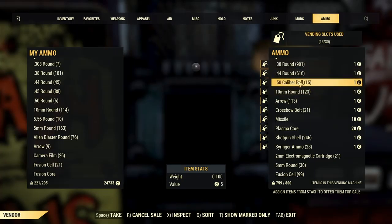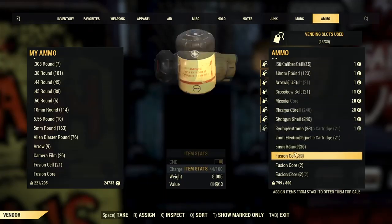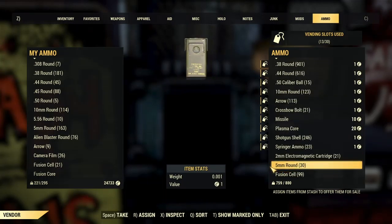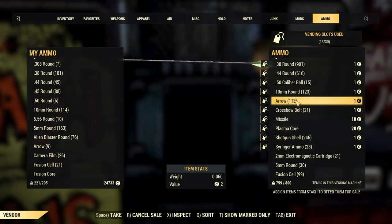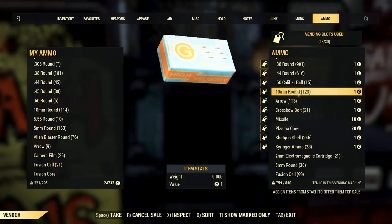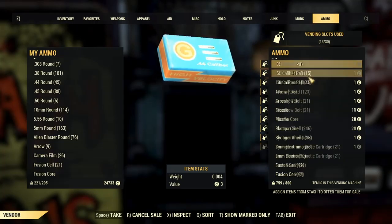Try to go with ammo that people are using — the most common ammo that people use. I don't have 45s anymore, but try to do like 5mm. I don't think people buy arrows. Stuff like that.